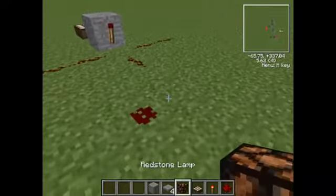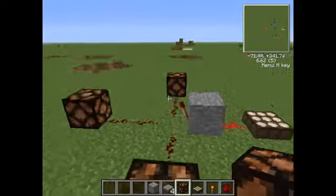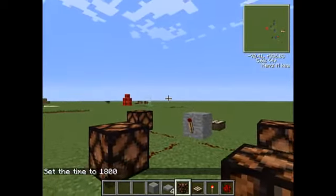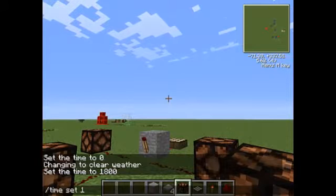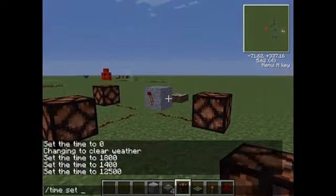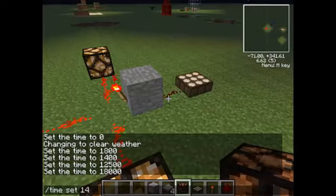And at night, it will power these lanterns. This is perfect if you want to make an automated parking lot light or something. I do that on my server sometimes — I did until I reset it for the new Let's Play series. As you can see, time set 1800, and it will turn on. Time set night — there you go, as you see it turned on. Now I want to set it back to day and it will turn off. It's very useful.